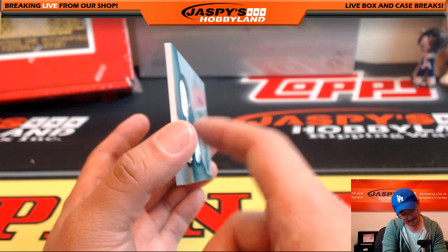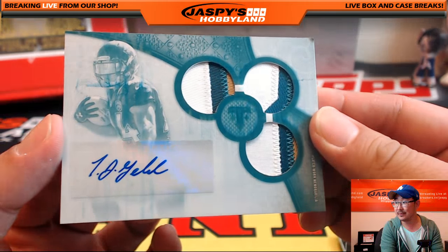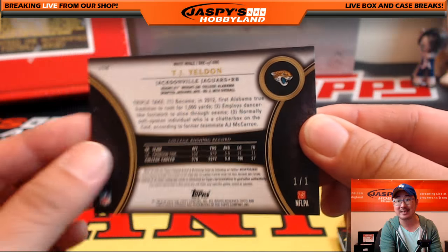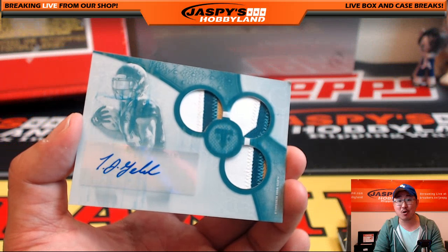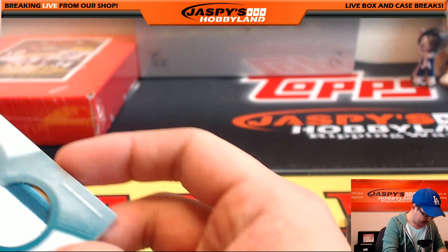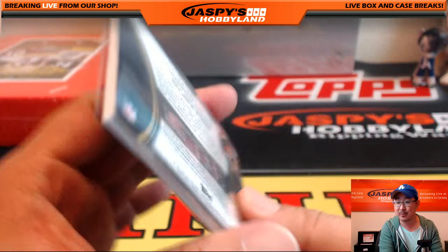Don't worry about the Rashad Green. Look at that - lot of nice color. Triple relic and the autograph. Another ding right there, but you may be able to yell at Topps about that. That's a one of one white whale - TJ Yeldon, WoHockey, who got the Jaguars last. Last team mojo strikes again. All aboard the Big Hit Express! That ding kind of sucks, but you might be able to get a replacement.